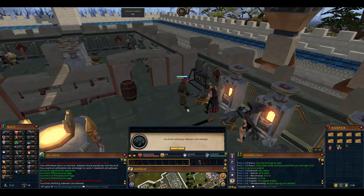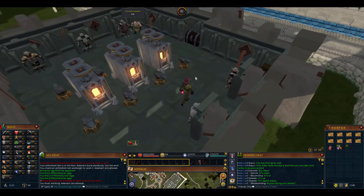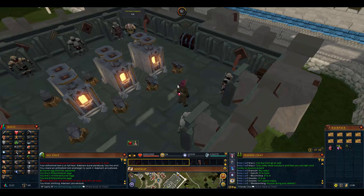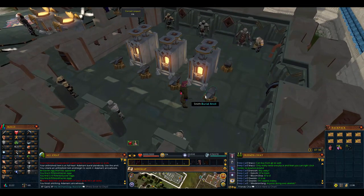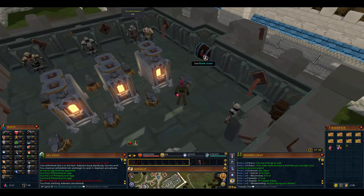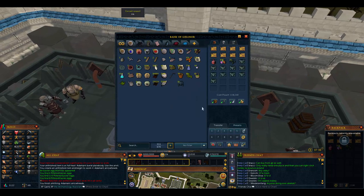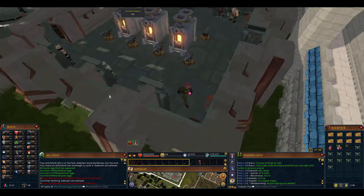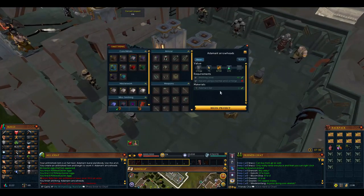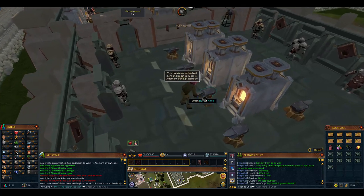For iron men: if you fletch adamant arrowheads into adamant arrows and sell them to the vendor, that's decent money. When you can finally sell rune arrows, that's even better money and really good fletching experience too. Let's go to the bank, take all the adamant plate bodies - the other ten - and bury those. We queue them up, making adamant plate bodies again - it is so much quicker.